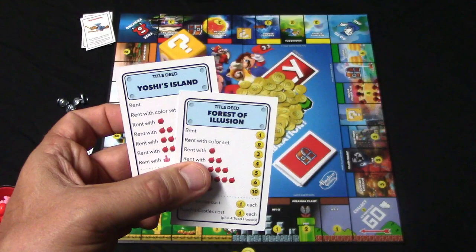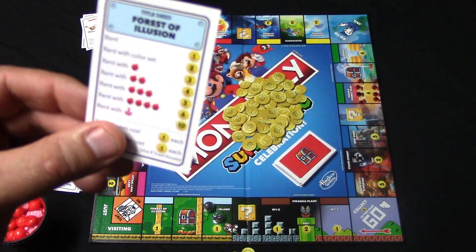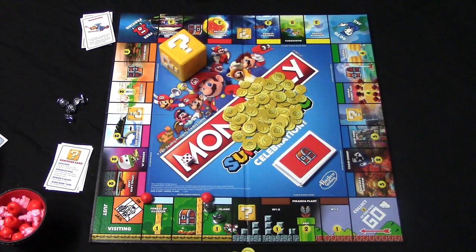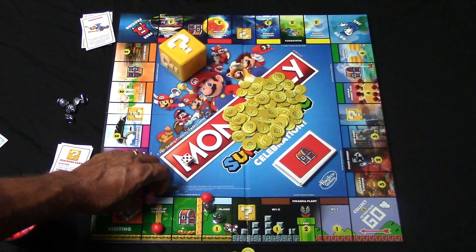If you own both properties in the color set you'll be able to build the toad houses and the castles. Let's say I decided to purchase two of these homes — I would pay one each, so I pay two, and I have to build evenly so I would put one here and one here. If a player landed on the forest of illusion right now they would owe me three coins. Once I end up building four toad houses on my property I'll be able to purchase the castle — I simply replace all four toad houses and place the castle in their spot, and then the rent value will be jacked up all the way.